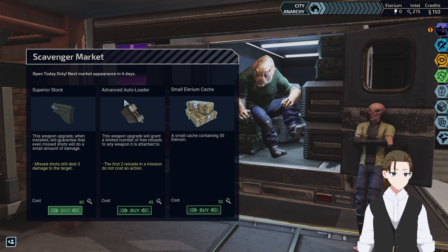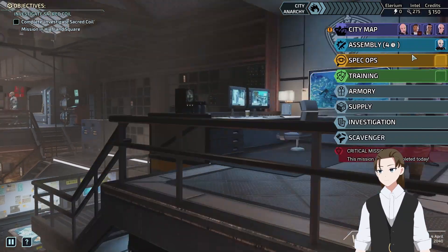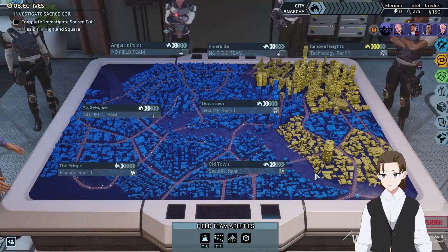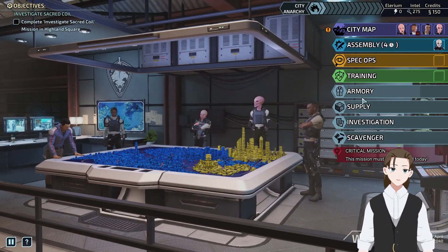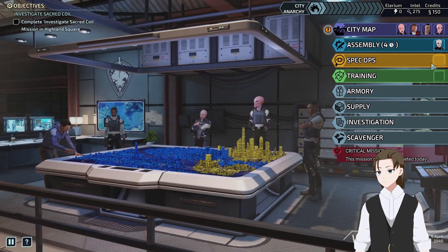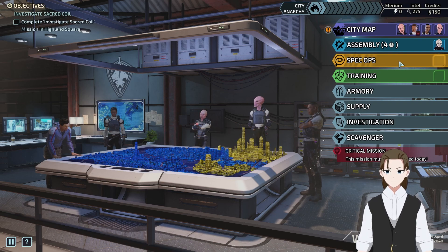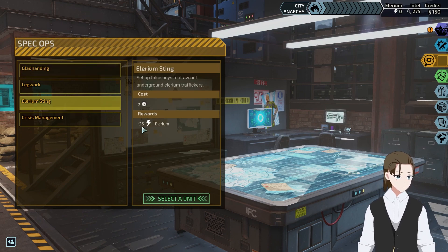Superior Stock, Advanced Autoloader, Small Illyrium. Illyrium in four days. And we're doing this today for credits. That gives us three days for Illyrium. Spec Ops is currently open. Did I not put anyone in Spec Ops yesterday? I forget if that was open. Yeah, it was. Shit. Illyrium for 25 Illyrium. Right, right, right. Okay, cool.